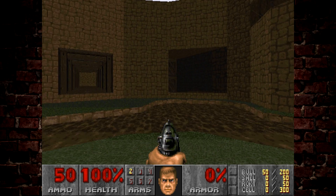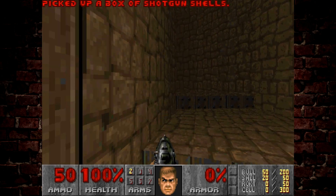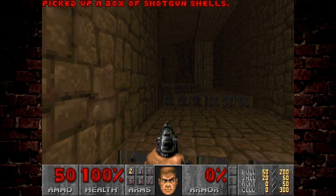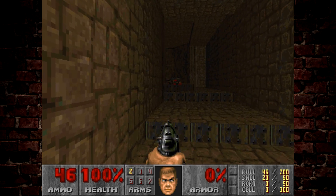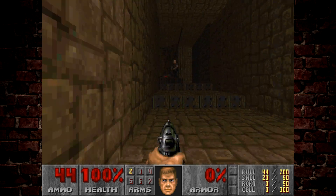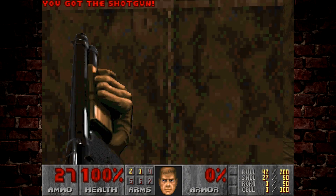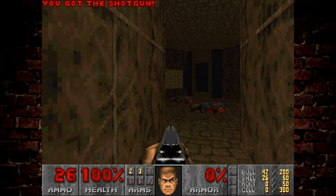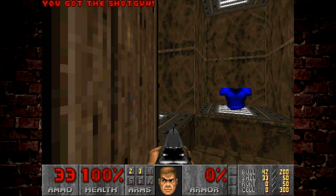Welcome to map one of the Plutonia Experiment — this is Congo. The interesting thing at the start is that we have the choice of heading straight down the tunnel or heading left or right, which takes us up some steps. We can grab a shotgun and give ourselves a small advantage by picking up a backpack and blue armor very early in this level.